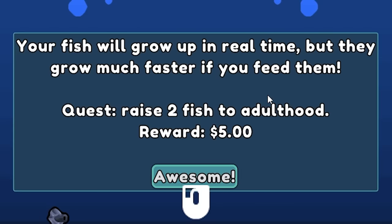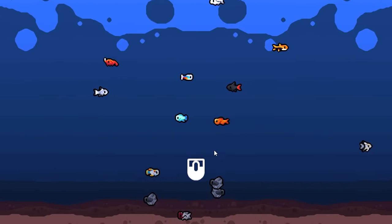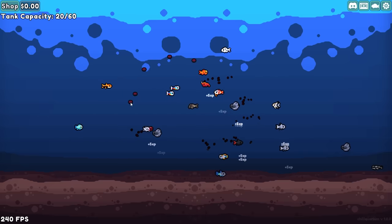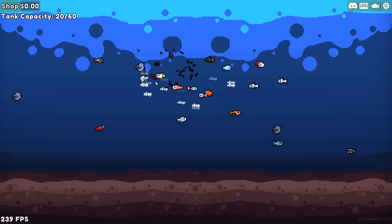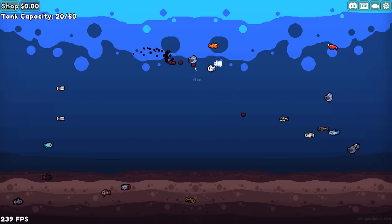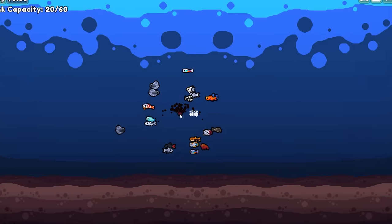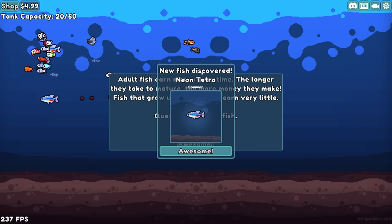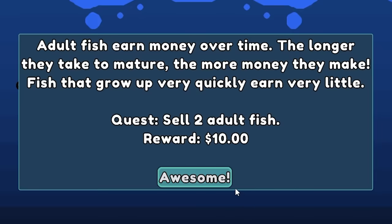They grow up in real time, but they grow much faster if you feed them. We're gonna force feed these morons. So far we only have one epic. To feed the fish, we right click, so we can just click away and watch them all eat. They gain experience, they get bigger. It does seem like I have unlimited food, so we can just identify the right fish and feed it endlessly. If I just rapid fire the food down in a single spot, all the fish will bring themselves to me. And we've somehow discovered a neon tetra by force feeding our fish.